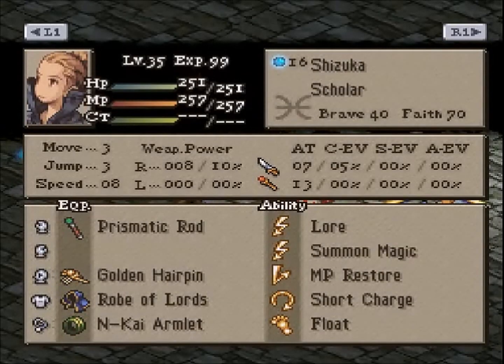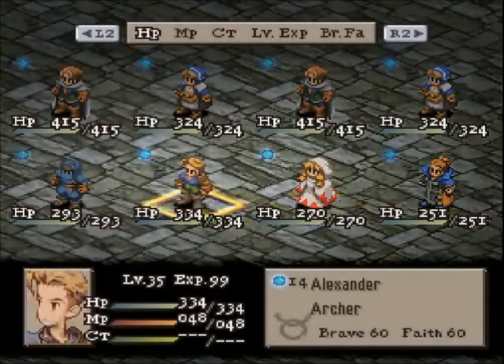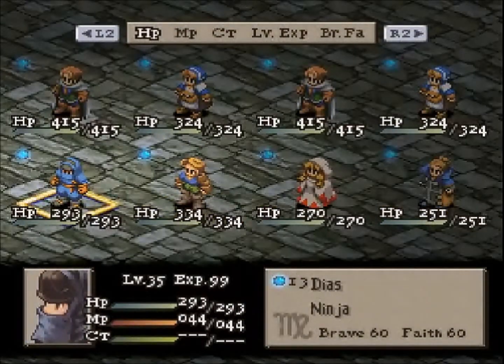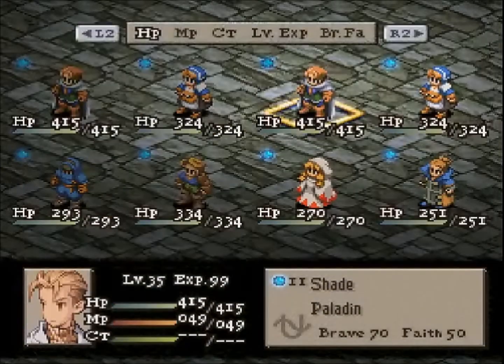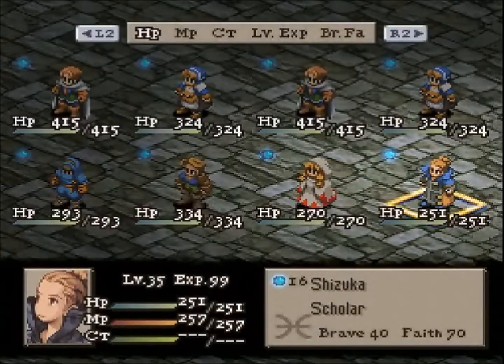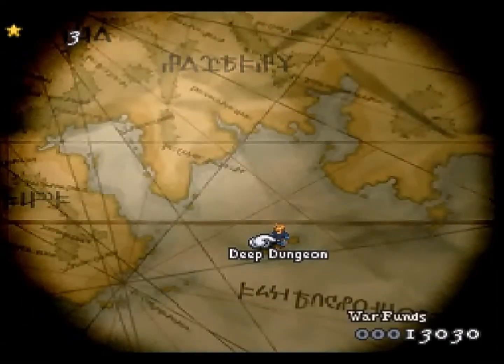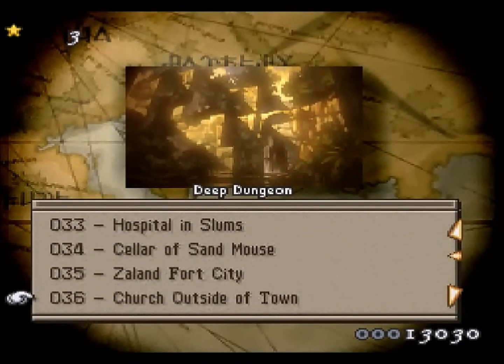Rex's team is an Elemental Absorption team themselves, so both of these teams can absorb Dark, but Shade's team is a little more Fire Absorption as well as Status. Rex's team is basically all-around damage based on the Dark Element. Alright, enough talk. Round one between Shade and Rex will be going to map 34.